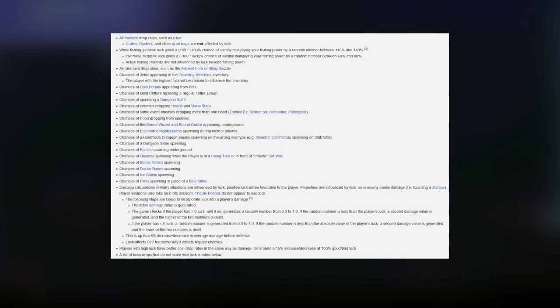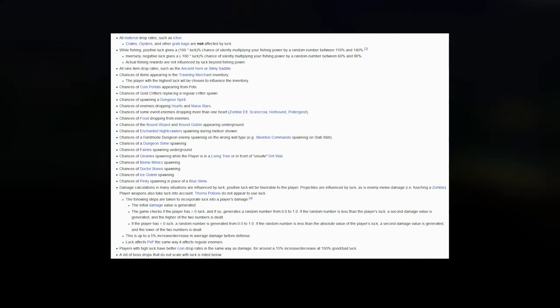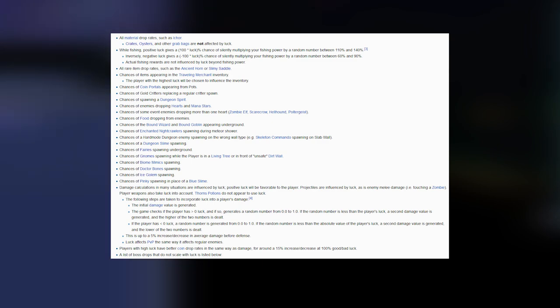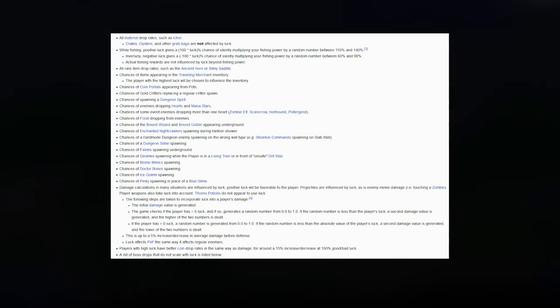This includes all material drops such as Ichor. Crates, oysters, and other grab bags are not affected by luck. While fishing, positive luck gives a 100% chance of silently multiplying your fishing power by a random number between 110 and 140%, but inversely negative luck gives a 100% chance of silently multiplying your fishing power by a random number between 60 and 90%. Actual fishing rewards are not influenced by luck beyond fishing power.